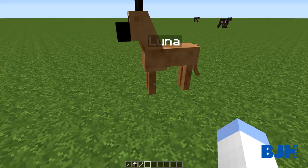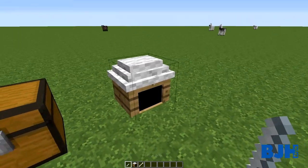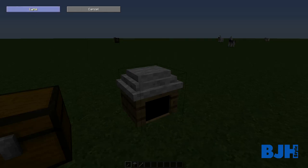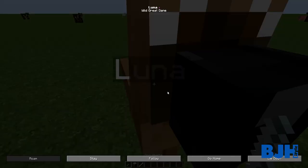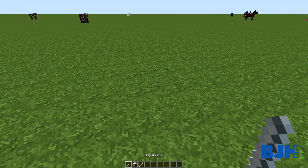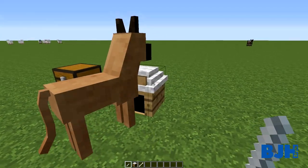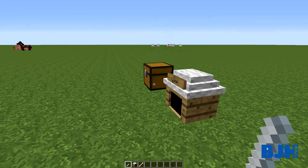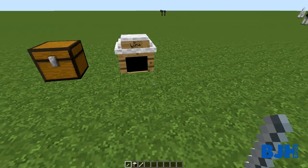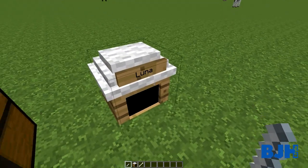If we have a dog like Luna, she needs to have a dog house, else she will die - because she needs to sleep and heal. She will heal when she's in a dog house. We can assign a dog to a dog house by right clicking on it and selecting the dog you'd like - in this case it's Luna. You can see the nice name tag on top of it. If we right click it again with the dog whistle, we can say go home and the dog will actually go home. Right clicking again, Luna will come out. Dogs will automatically go in to heal when damaged, but you can also command them to go in, so dogs won't die.